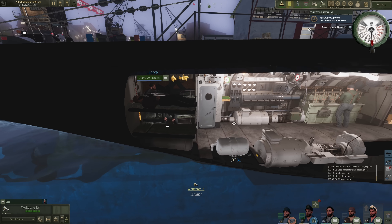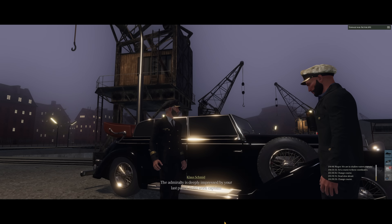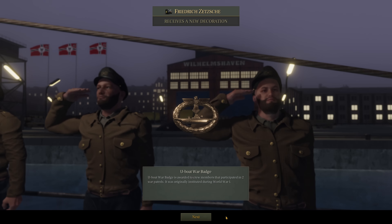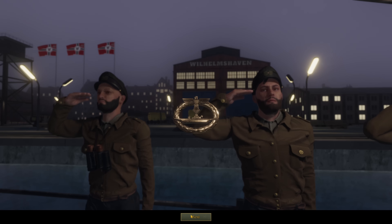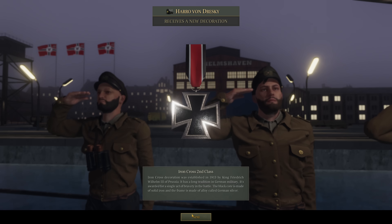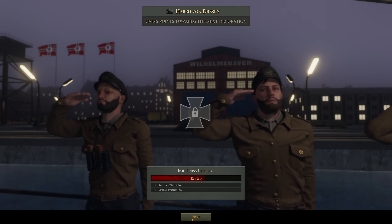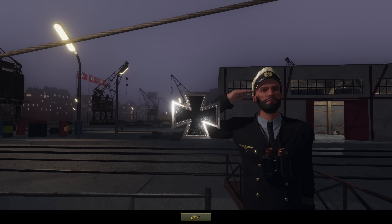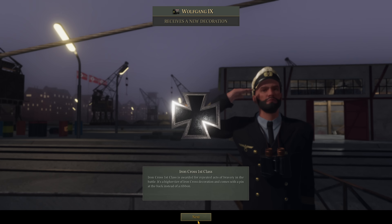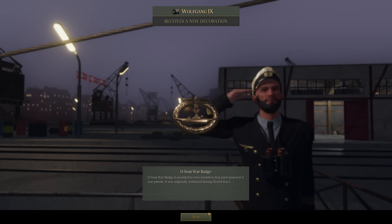Let's go and chat with our leading officer. Hello, Klaus — deeply impressed by your last patrol. Solid work, Captain. Starting to receive some new medals — U-boat war badge. Everyone should be getting one of those after their first patrol. Haro Vondrezky is also getting the Iron Cross second class — that is our radio operator. He's on his way to receiving the Iron Cross first class. Hubert — U-boat war badge. What did Wolfgang get? Iron Cross first class — there we go. We are working our way to the German Cross in Gold — almost there. One more patrol ought to do it. We also received the U-boat war badge.